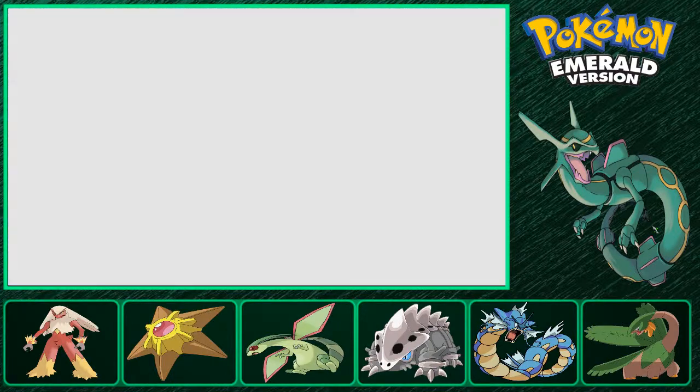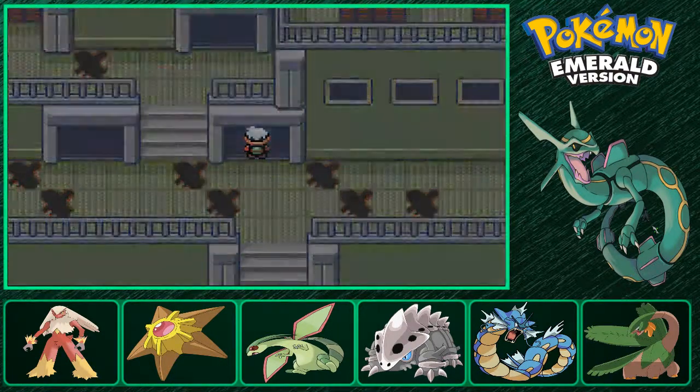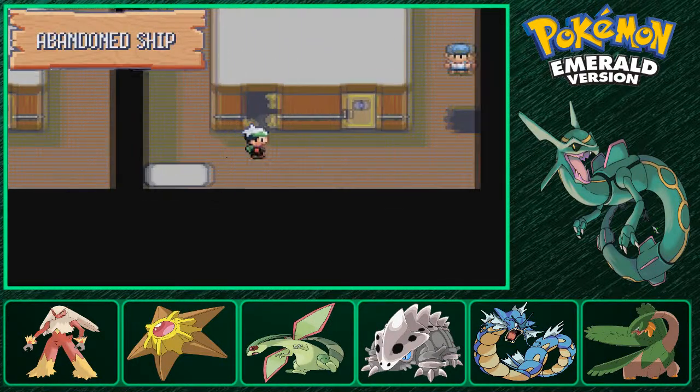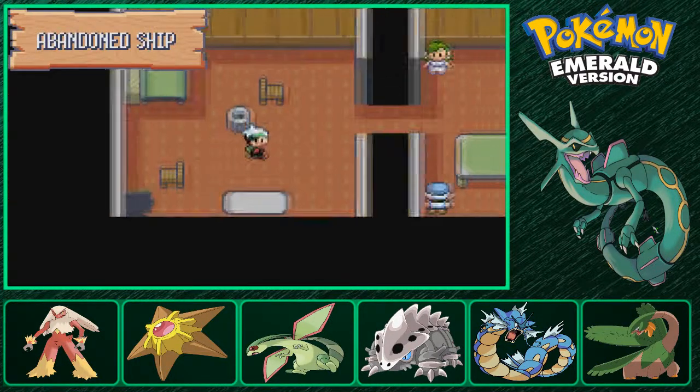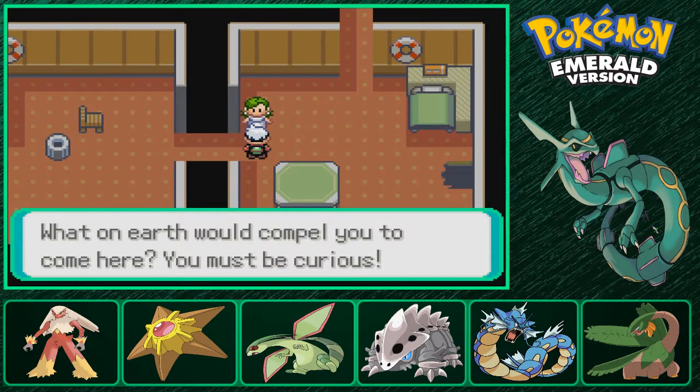Anyway, this is what we wanted - the Abandoned Ship. Because this isn't creepy at all. For some reason there are no ghosts in here though. There's a double battle here which you can honestly avoid, but I'd rather not. What would compel you to come here?